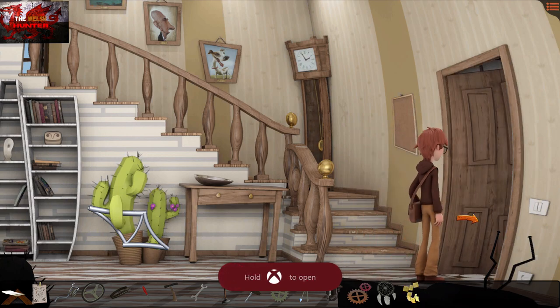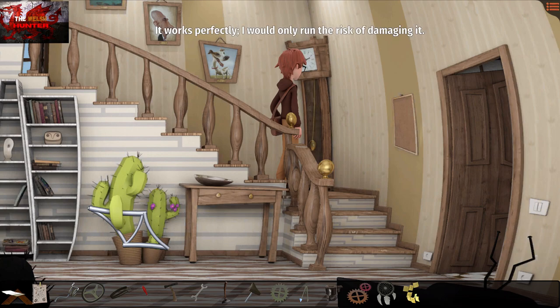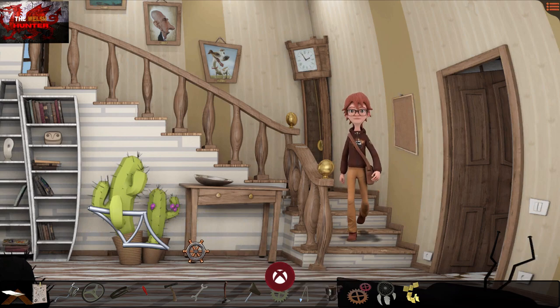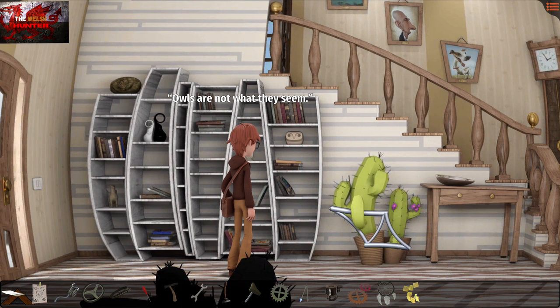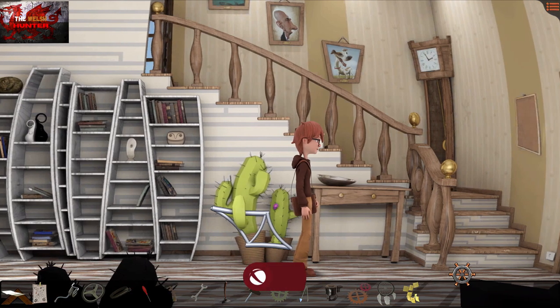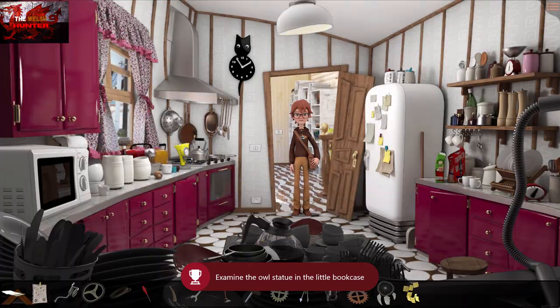We're going to get another two achievements in this room. Press the X button once or twice on the pendulum of the grandfather clock to eventually get the 'Secret Passages' achievement. For the final achievement in this room, there's a small statue on the bookcase — press the X button on it. If you press the A button on it, Willy will say different dialogue, but it won't get you the achievement. You have to press the X button to examine it.